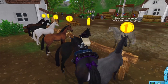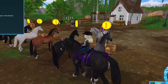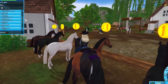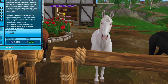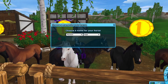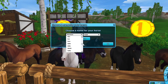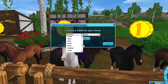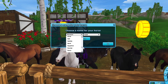I'm going to get the white, and then I can get this gray later on my other account or on this account later on. Yeah, I think we should do the white. It's really cute except the eyes are kind of creepy, but yeah we can do it. All right, let's pick the name on this horse.